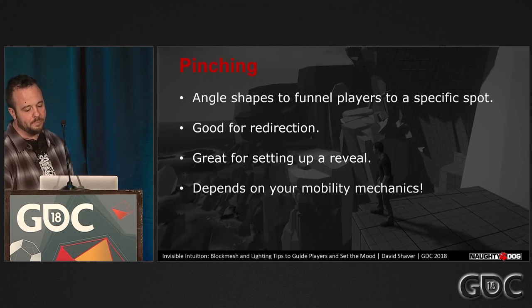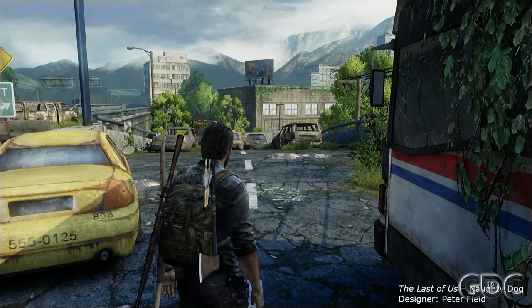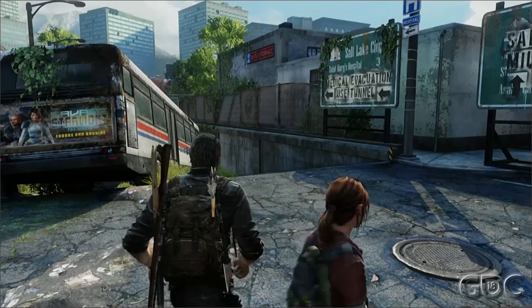Here the buses and cars are angled to a specific spot. Walking down the street, the shapes naturally bring you to the end of the pinch, which faces the way forward. In this video, the pinch lines up a perfect shot of the hospital in the distance, which is your goal, and the tunnel that takes you there.